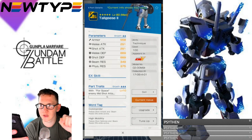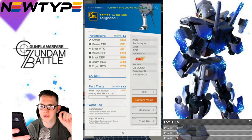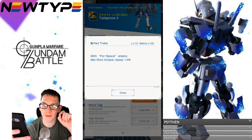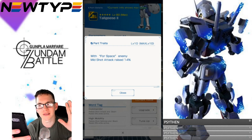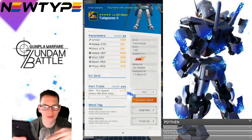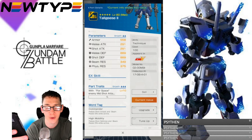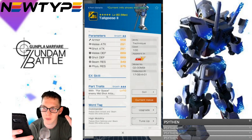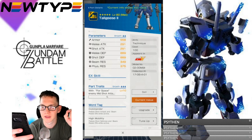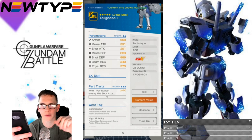Moving to the legs — not really looking too good in terms of stats. The defenses are kind of okay. The parts trait is 4-space enemy mid-shot attack raised 14%. Too situational — not good at all. I would say don't even invest in the legs. You can buy one just to have the part if you really want to. The word tags are Commander and High Mobility, so High Mobility is straying away from the previous ones, but Commander keeps it consistent — four for four now.